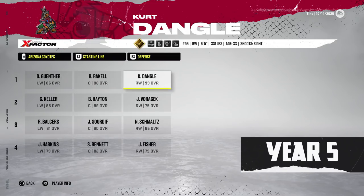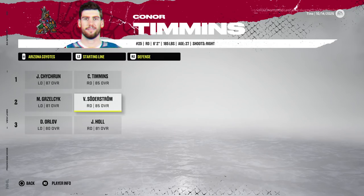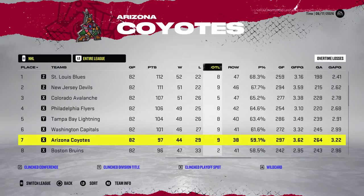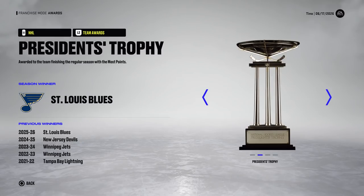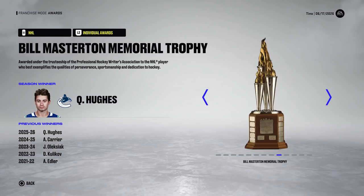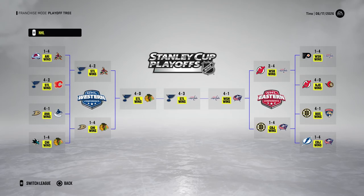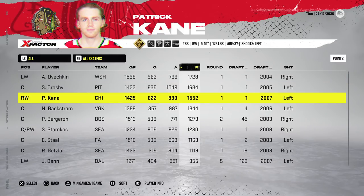Raquel, Genther, and Kurt Dangle remain into year five, where he signs a new four-year, $11.4 million contract. Defense is solid but the goaltenders not so much. The team finishes seventh with 97 points. Kurt Dangle leads the league again with 107 points. The St. Louis Blues are the Stanley Cup champions. The Coyotes make it to round two but get eliminated in six games by the Blues. Ovechkin's retirement class is quite something.